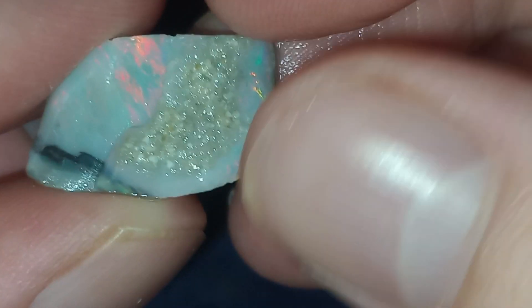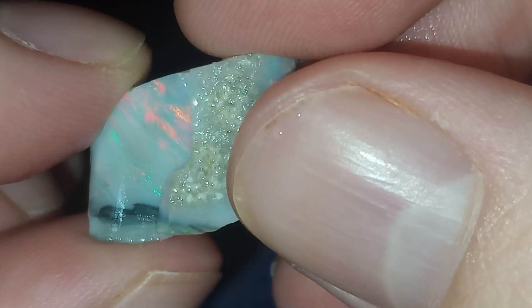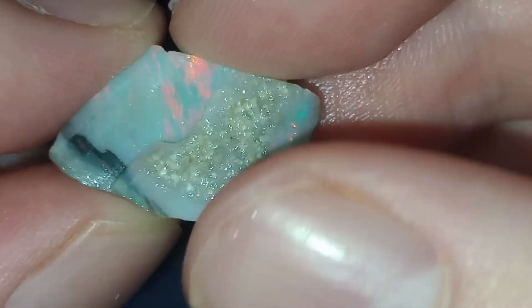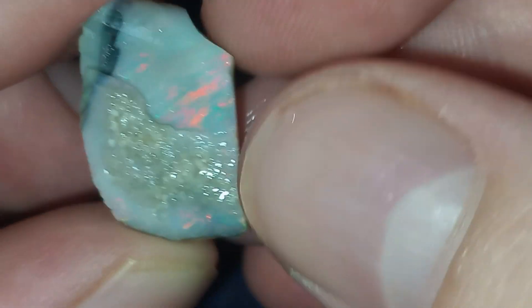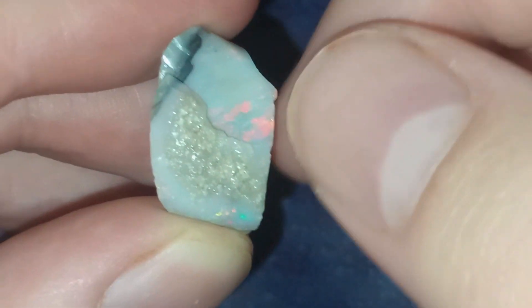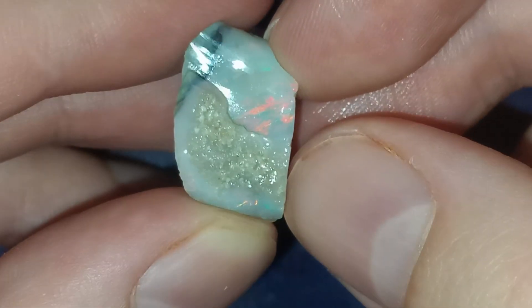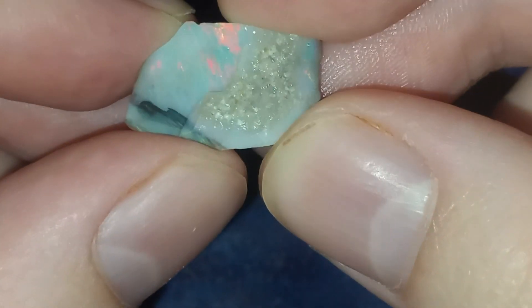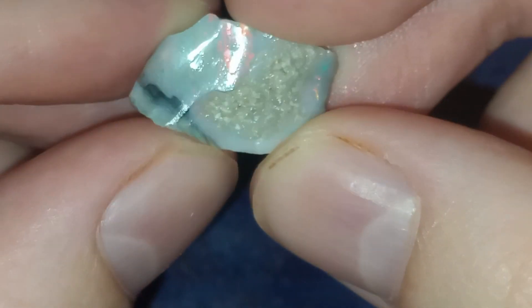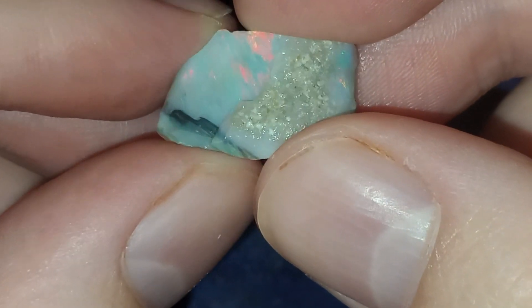Basically what I will do is remove this part because it's a bit higher still, go down, and I'd like the green to keep appearing here a bit — that would be a nice play of color. I think this one should be pretty straightforward. Right now my stone is around the six carats mark, and we'll go down to maybe two and a half to three carats.